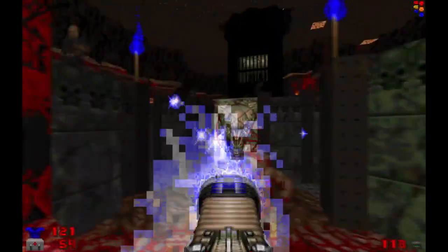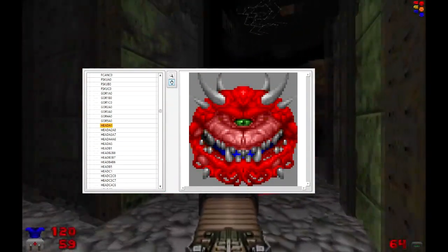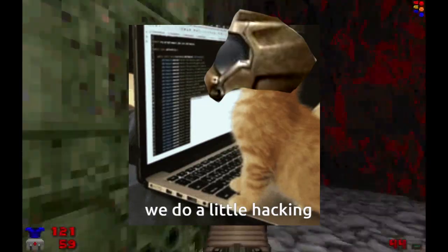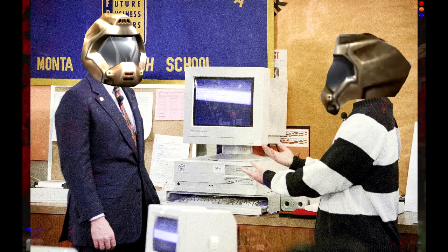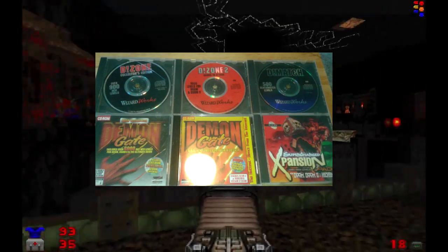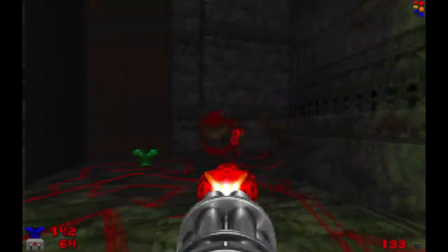Doom's custom mapping scene is legendary, to the point where people are still making maps for it almost 30 years later. With the invention of WAD files, players were able to package their own maps onto a floppy disk and give it to their friends, who were probably amazed by the technological wizardry required to make a map in '94. A lot of Doom's players at the time experienced custom content by buying level packs, which were discs full of hundreds if not thousands of WADs ripped straight from forums online and sold in stores.